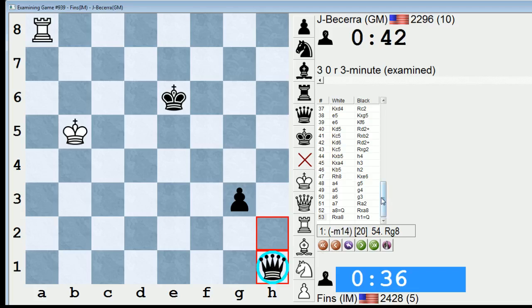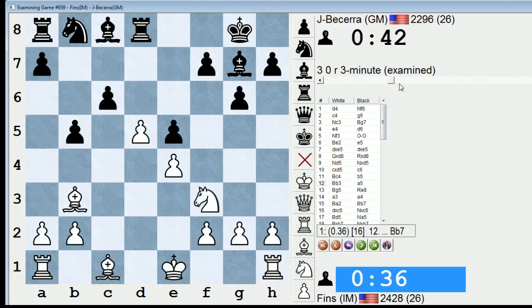All right, I've got to look at this line, and I will see what's up with the position after Rook E8. Yeah, Bishop G5, Rook E8 — I need to refresh my memory on this line. So Mr. Becerra, Julio, good game. Hope you guys enjoyed this one. I'll be back tomorrow with another blitz game. Thanks for watching, guys. Bye.